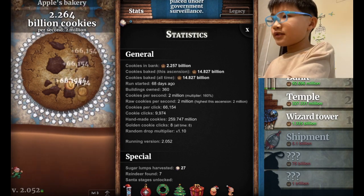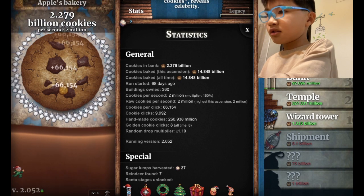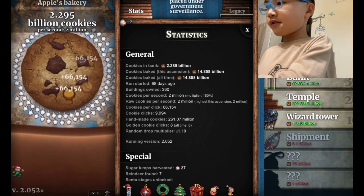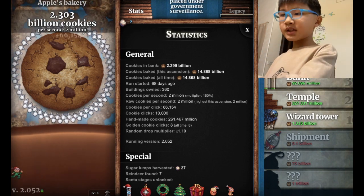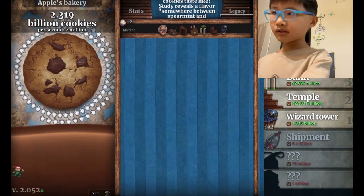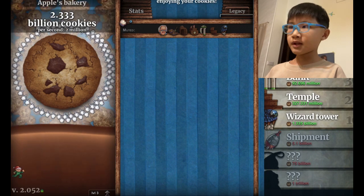3, 4, 5, 6, 7, 8, 9, 10, 11, 12, 13, 14, 15, 16, 17, 18, 19, 20. Okay, last 6 I think. 1, 2, 3, 4, 5, 6. Good — 10,000 cookie clicks! Now I shall not click again. I hope. And then I click again like 1 minute after. If I get a golden cookie, then I'll click.